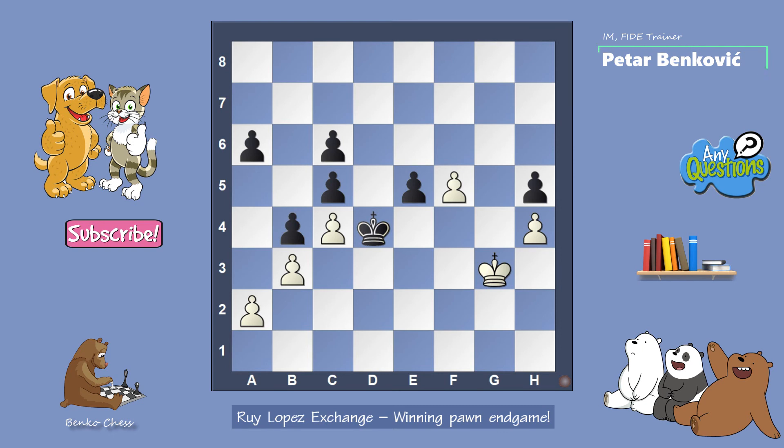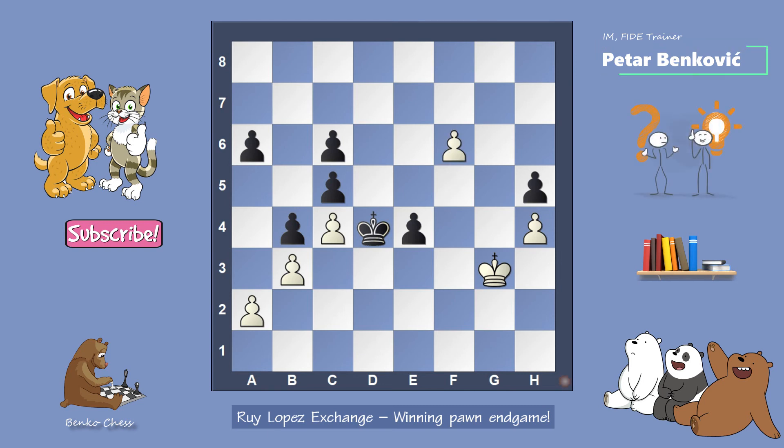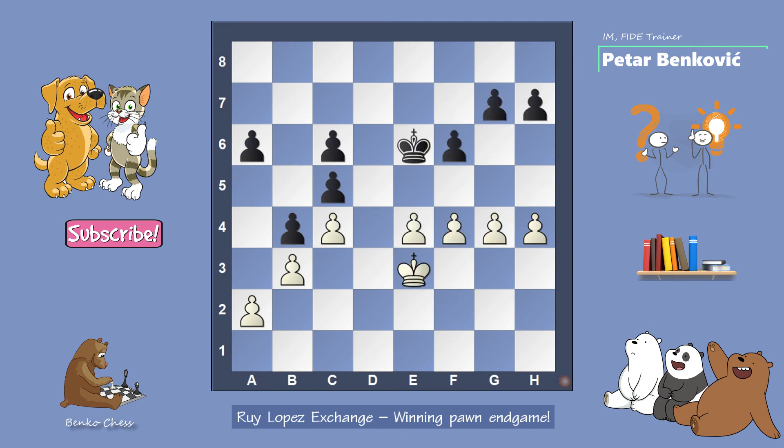Then if he goes king f3, e4 is coming with check. But now there is no e4 with check, and then f6 — and black cannot stop the white pawn, but white king can stop the black pawn. This is important. Then king f2 and white is winning. And we can see this is so nice — how black cannot do anything. A5, g5.